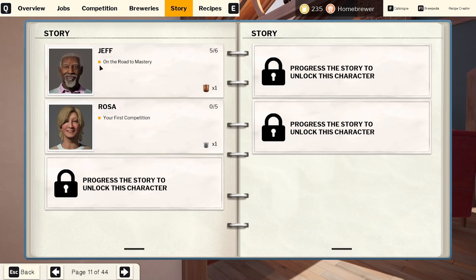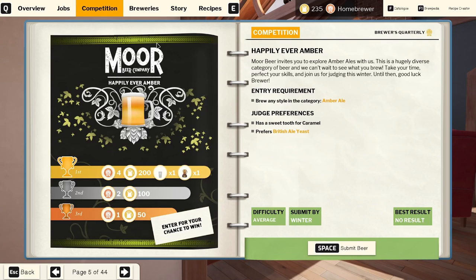I think this is going to be a great place to end off this episode since we've almost finished off the story for Jeff and we're just getting into Rosa. If you like this kind of content and you want to see us get into Rosa's story and get into our first competition, make sure to like and subscribe and I'll see you guys in the next one.